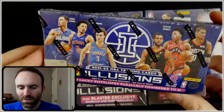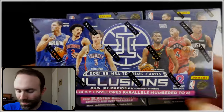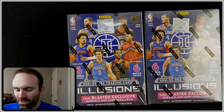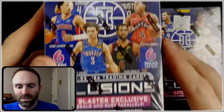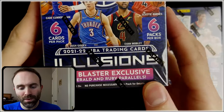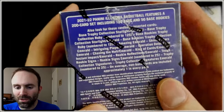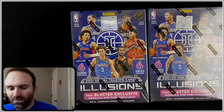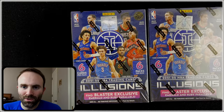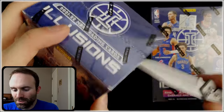I have not opened Illusions before, so I've had these sitting on my shelf for a little while. I'm ready to open them. Blaster exclusive Emerald and Ruby Parallels. Possible Autos, which would be great, and there's also possible numbered cards in this set, which would be awesome. Very rarely do I pull numbered cards or Autos from a Blaster, so we got two chances here.